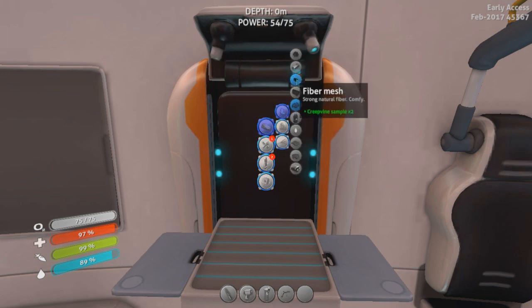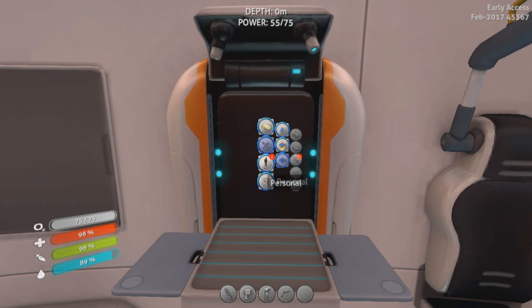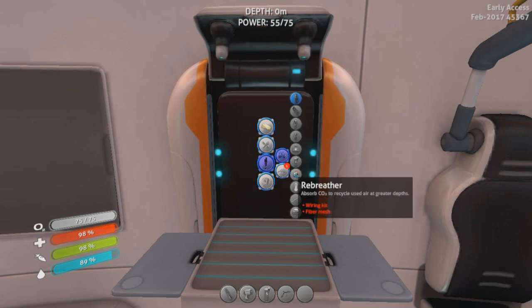Basic materials. I can make fiber mesh. I can make glass. I can make Cured Gary. I can make a rebreather — absorb CO2 to recycle air. That actually sounds pretty neat. Need a wiring kit for that.